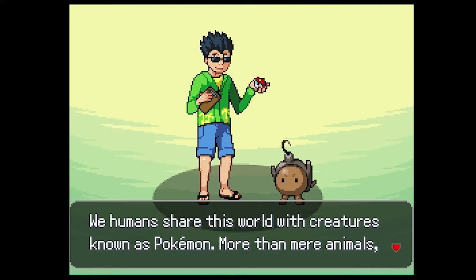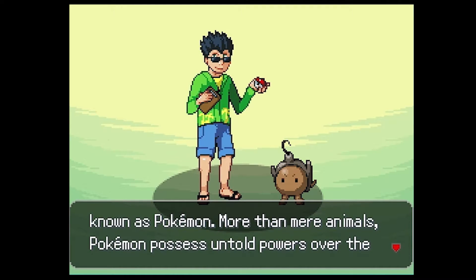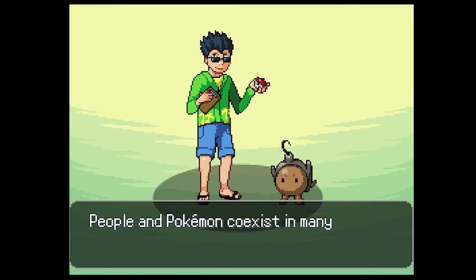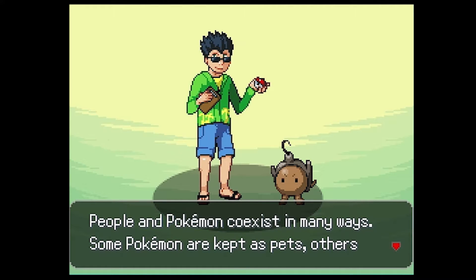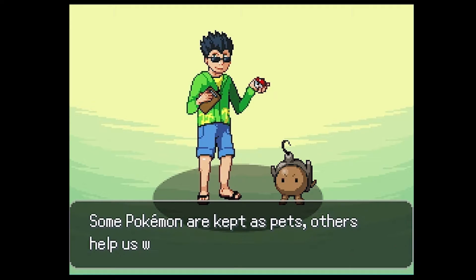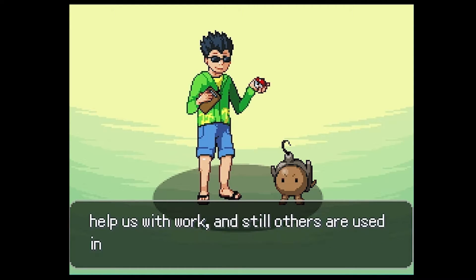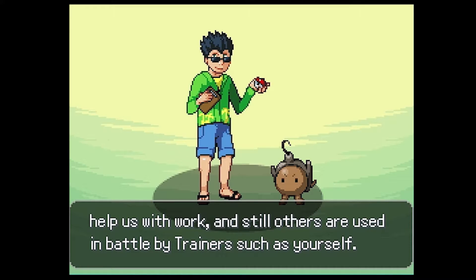He throws out a weird-looking Pokemon - it looks like Duskull but it doesn't at the same time. 'We humans share this world with creatures known as Pokemon. More than mere animals, Pokemon possess untold powers over their elements. People and Pokemon coexist in many ways - some are kept as pets, others help us with work, and still others are used in battle by trainers such as yourself.'